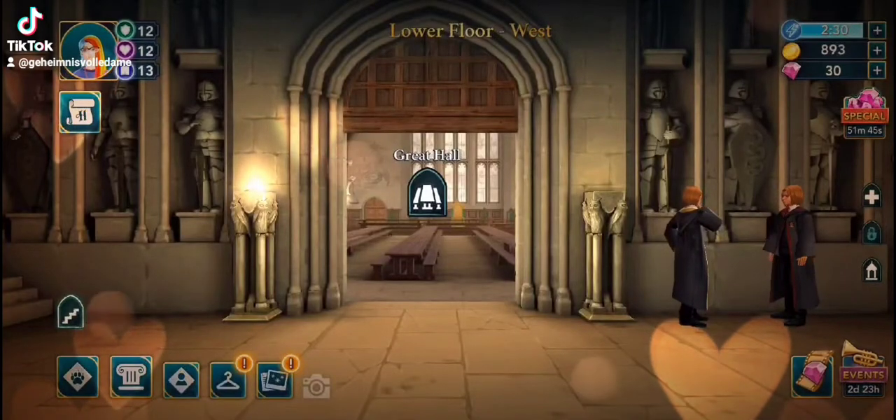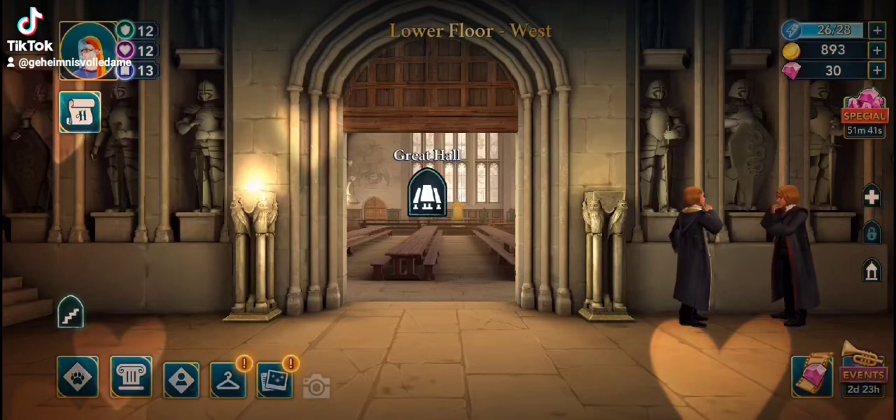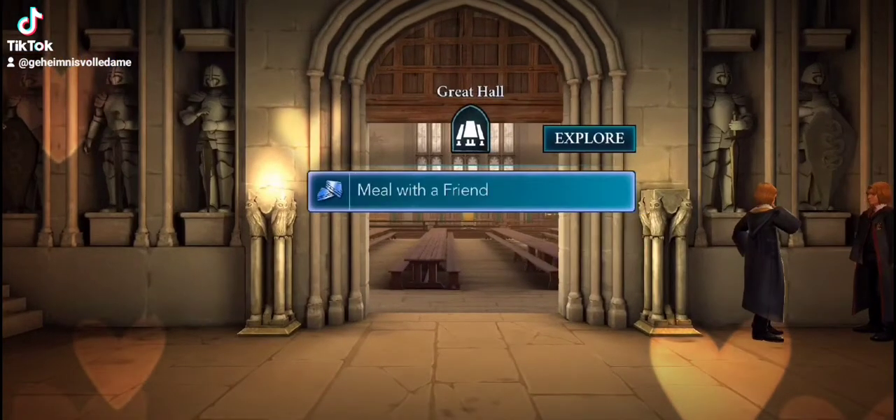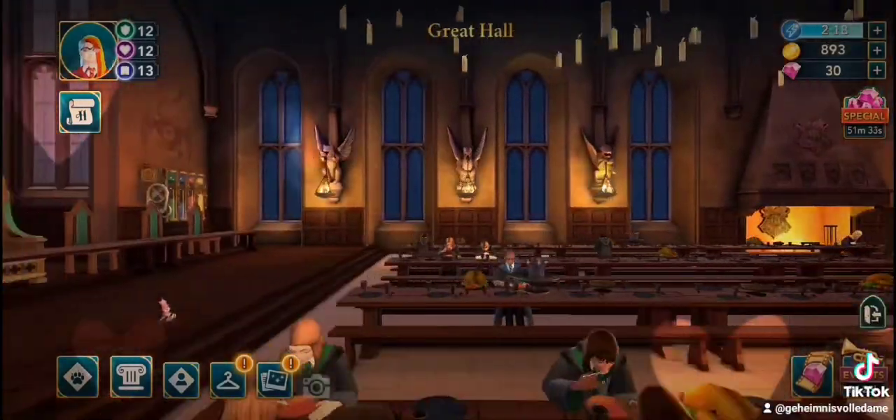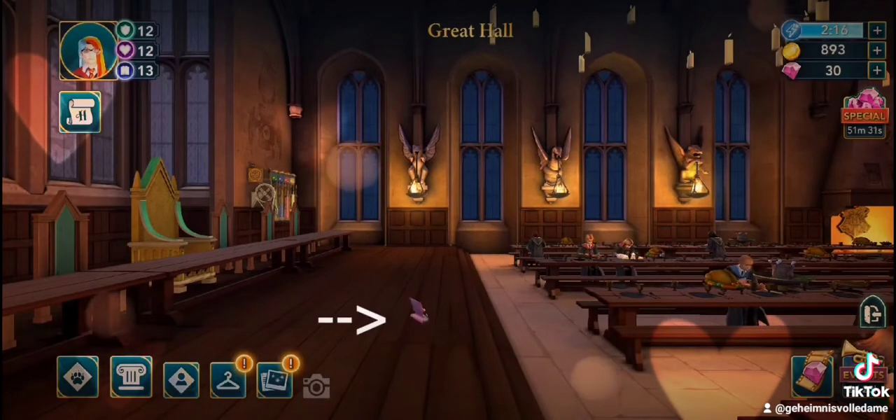It's Mystery and we're gonna do the Valentine's howlers. First of all, we're gonna go to the Great Hall and click on Explore. Give that a load up, and in the Great Hall you're gonna go all the way along to the left. As you can see, there's a little red envelope in there — click on it.